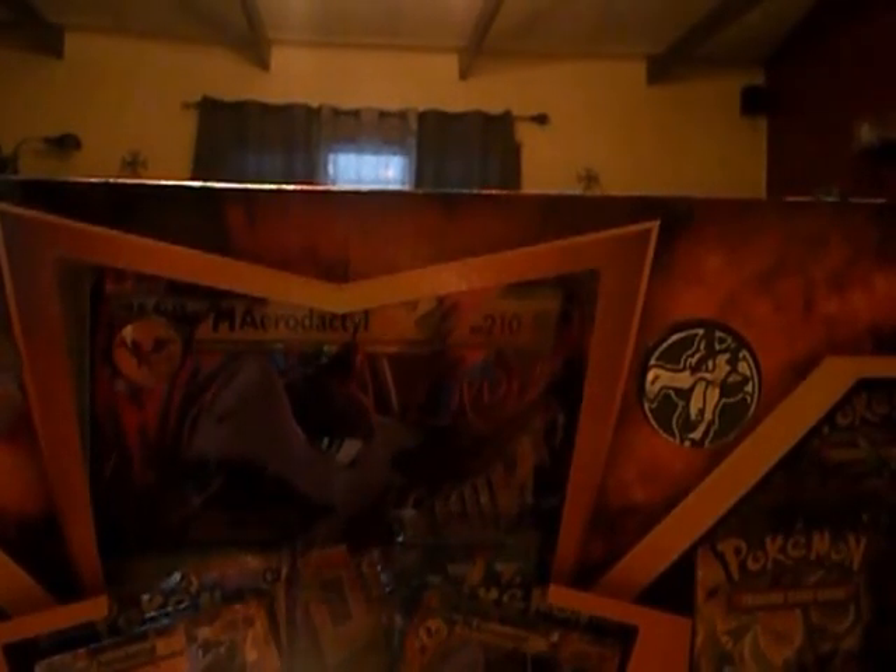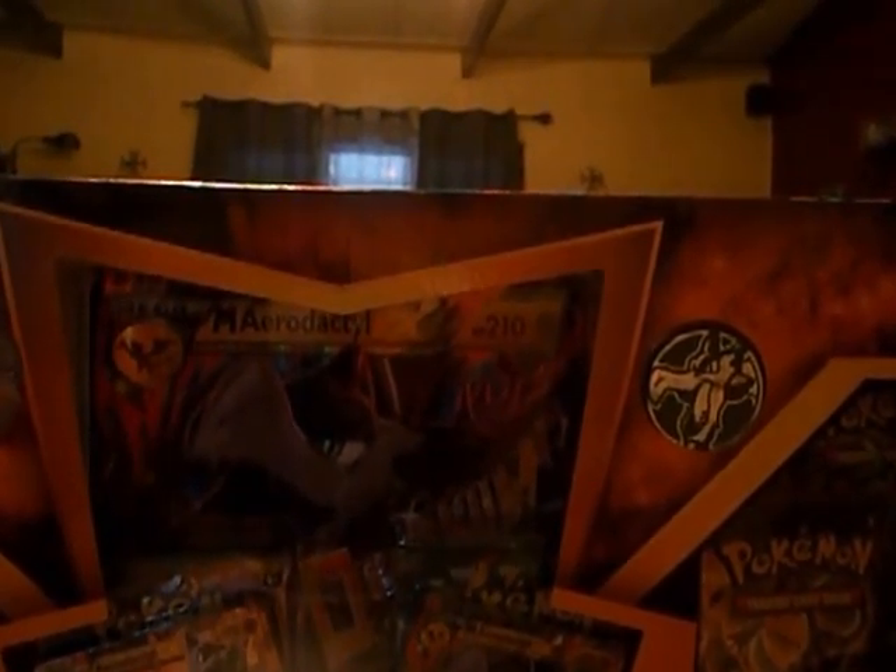Hello, it's Arm, and today I have a Mega Aerodactyl EX Premium Collection box to open. It's got the Mega Aerodactyl Jumbo, the regular size EX for Mega Aerodactyl and Aerodactyl EX. It's got the pin, the coin, and six packs — looks like two Ancient Origins, two Breakthroughs, and I think two of the Roaring Skies.